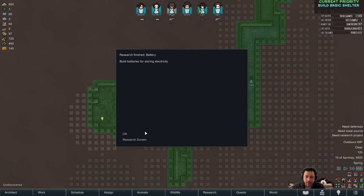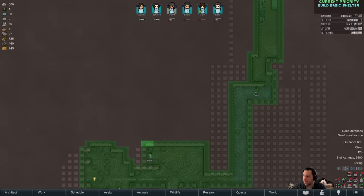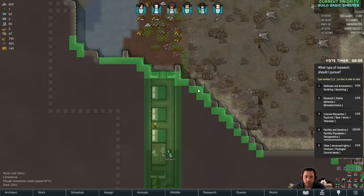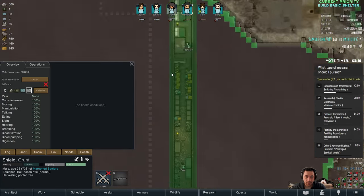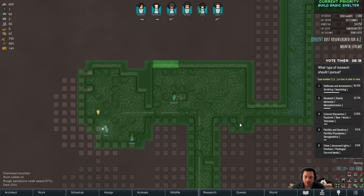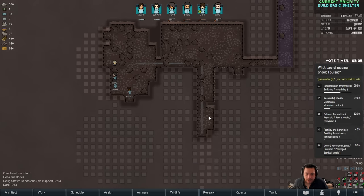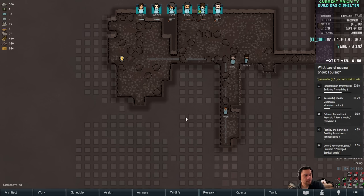Thin rock roof! Gotta avoid that. Batteries just got researched, and you guys wanted biofuel — starting on that now. We have a little bit of thin rock roof here, but that might work to my advantage if I want to vent things to outside. I'm trying to avoid thin rock roof so I can avoid being victim to drop pod raids. If I'm underground I might as well reap the benefits: overhead mountain means no one can drop pod raid you. The disadvantage is bugs.